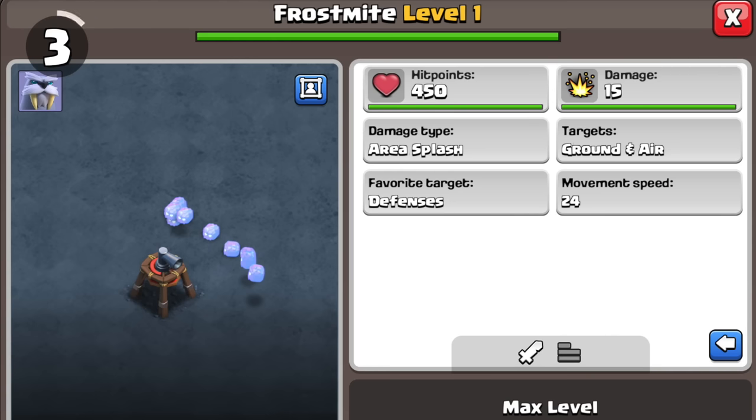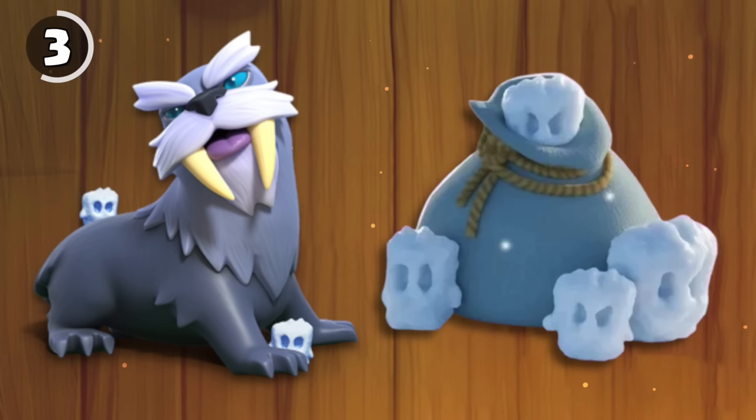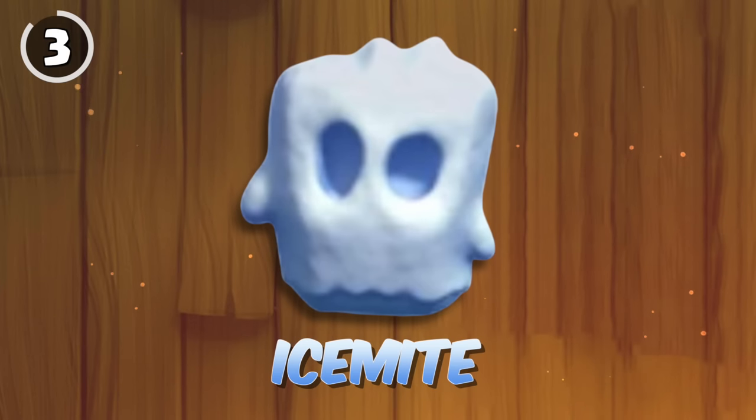The hero pet Frosty spawns Frostmites, which is where the temporary bag of Frostmite spell originated from. However, both of these almost had a completely different name, as before its release, the mites from Frosty were called Ice Mites.